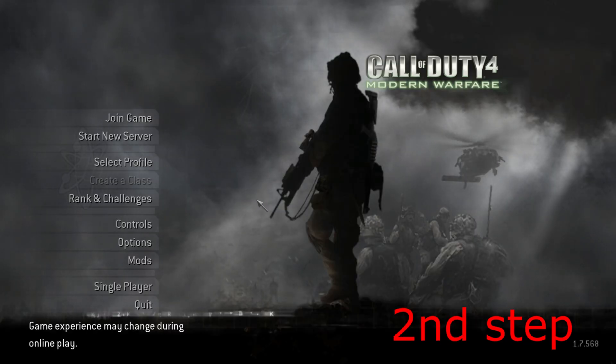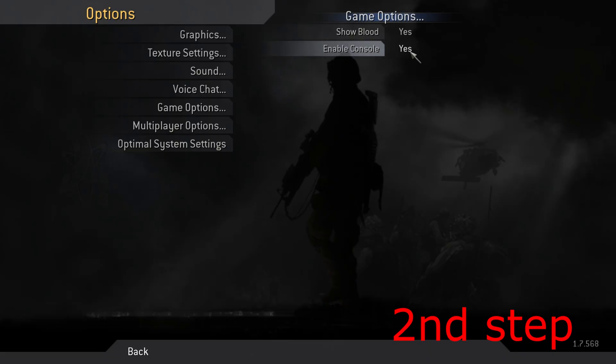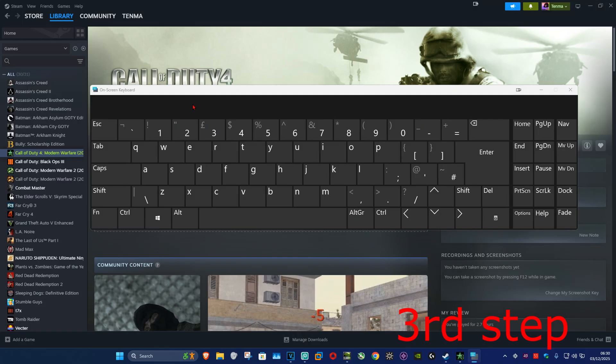Once you're in the game, you want to enable the console. Go to Options, then click on Game Options, and make sure you have Enable Console set to Yes. Now go back.